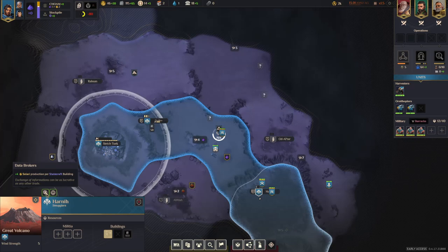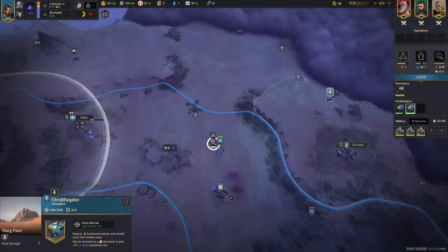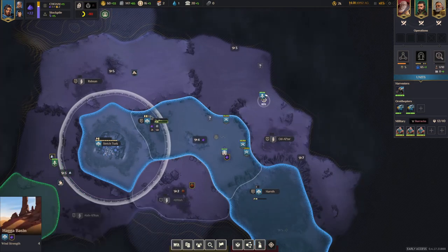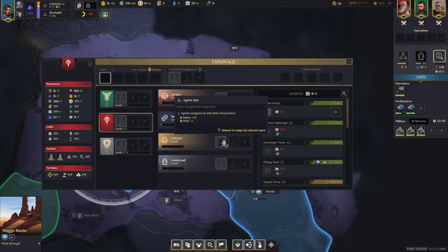We have a decent science bonus here, so as a second building we are going to build a research center — or research lab, whatever it's called. Now we got an agent and you can make decisions here. You could go for authority if you want to take provinces relatively early, or you could go into Choam here to get more money depending on what you prefer.